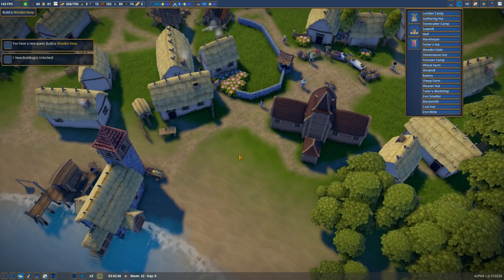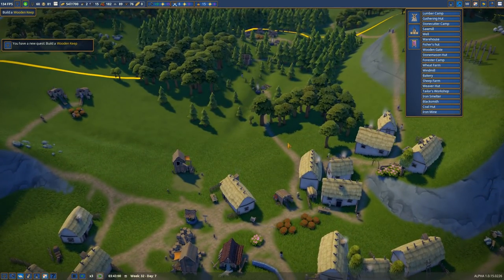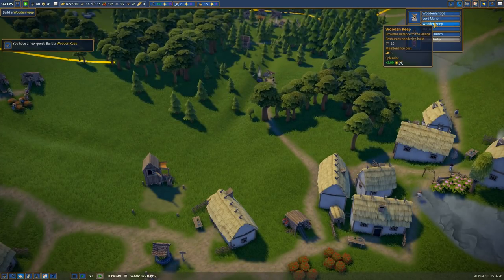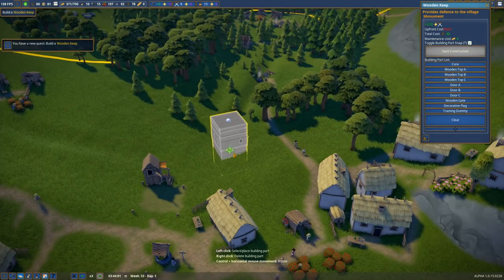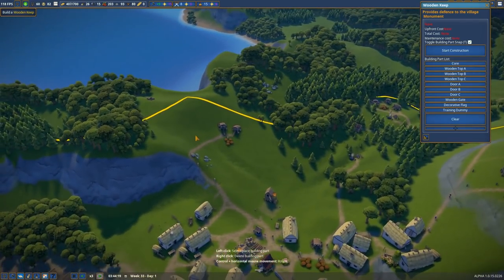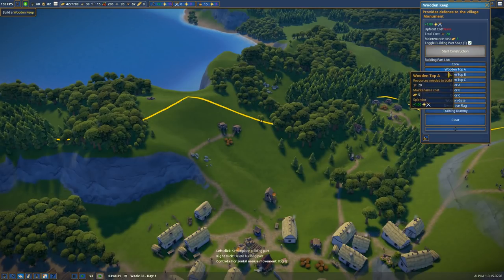It gives us a quest — a wooden keep. Where do we want it? Just like here. Let's see what's going on with it — it provides defense for the village. Do we actually get attacked? You kind of want it up on a hill. Do we have the cash? This is going to cost us money — wooden top, wooden doors.